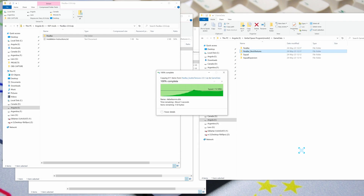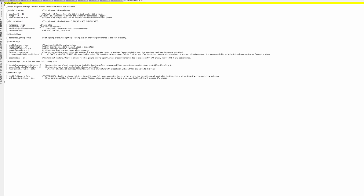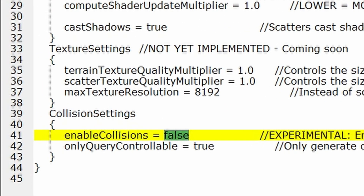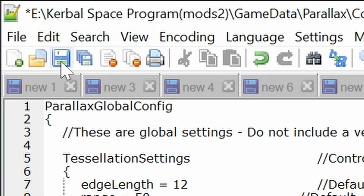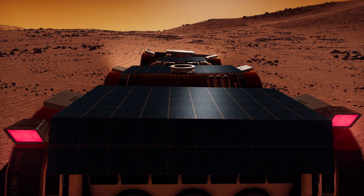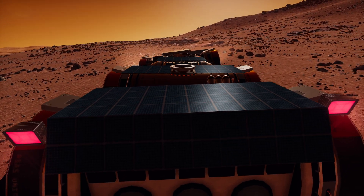To enable ground collisions from scattered generated objects, go into the Parallax folder inside game data, then open the config folder and open parallax_global.cfg with any text editor. On the collision settings line, you need to change enable collisions from false to true, and save the file.